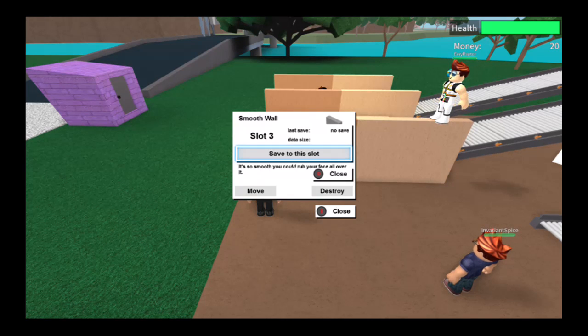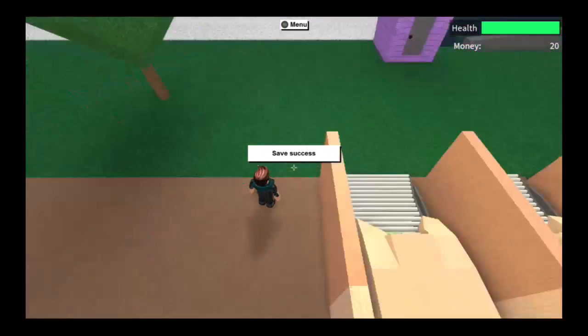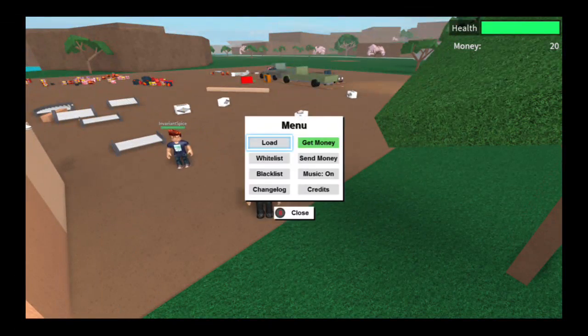Now press up on your d-pad — don't press Move or Destroy — up on your d-pad. 'Save to the slot' should appear. It will say 'Delete all data on this slot and replace with current progress.' Confirm it. Working... save success. It is done.